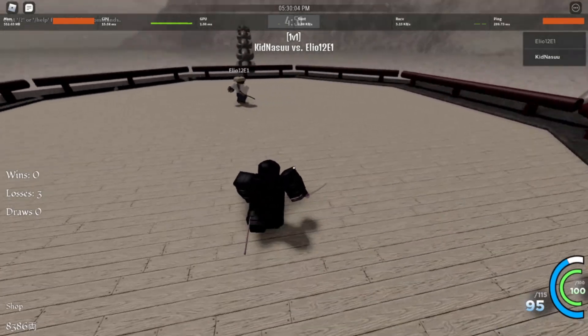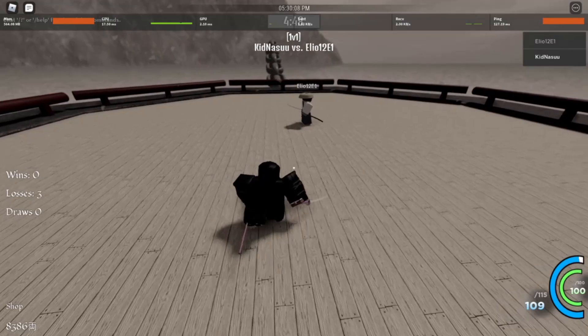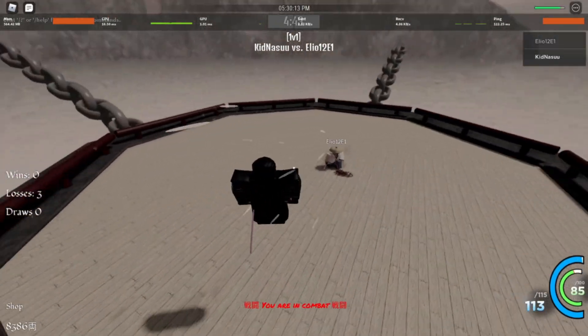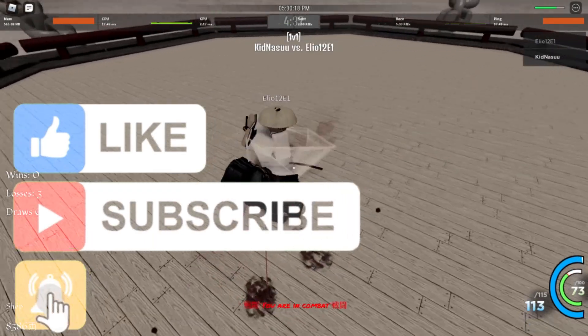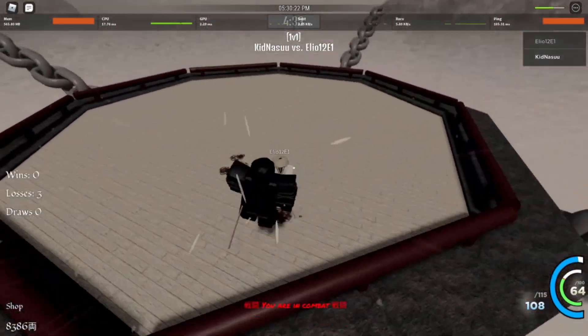Looks like he's human, so he might have no racial abilities. Let's get up close. Did he just - okay, I just got bogus. Don't do much damage though, bro. Why can't I hit him? What is - okay, he is - he's hacking. He's hacking.